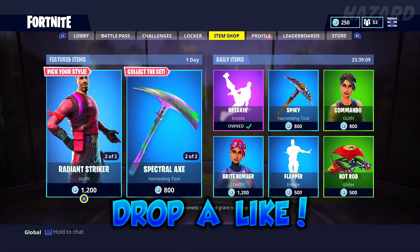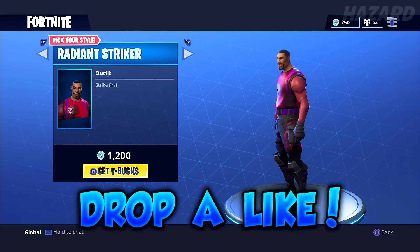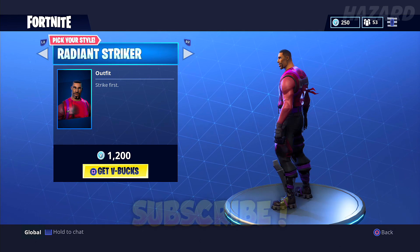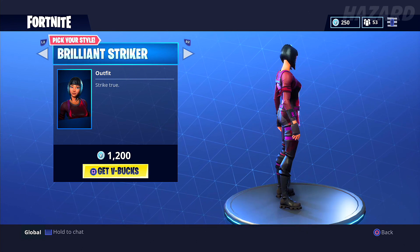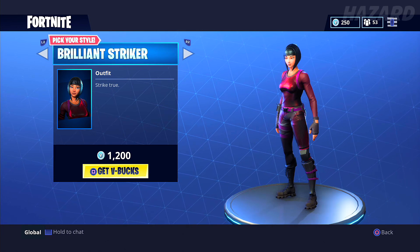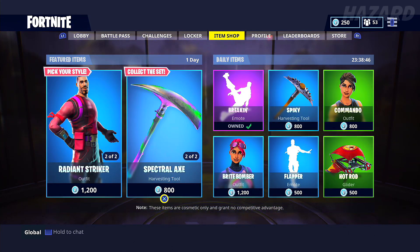The first item we have here is the Radiant Striker outfit — this guy looks pretty cool — for 1200 V-Bucks. We also have basically the sister outfit, the Brilliant Striker. So we have Radiant Striker and Brilliant Striker, and she says 'Strike True.' This is pretty cool and she looks like a shiny ninja almost.